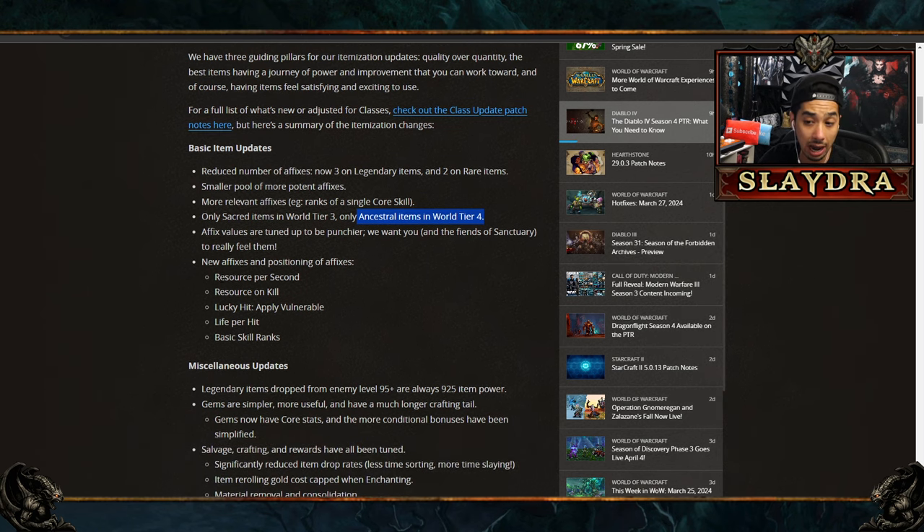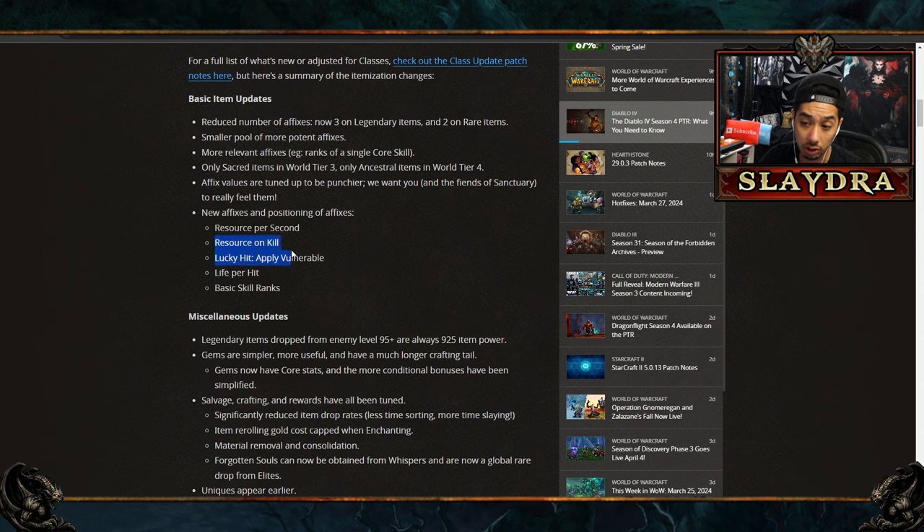Some of the newer affixes to look forward to are resource per second and resource on kill — these are massive. For Sorcerers specifically, there's now a chance to apply vulnerability so you don't have to use Frost Nova. We also have life per hit, which can be great for builds like Flurry, and basic skill ranks, which could be very good for Claw Druid or Arclash. Basic skills might become an endgame-viable option.